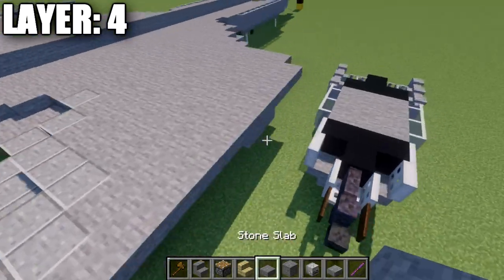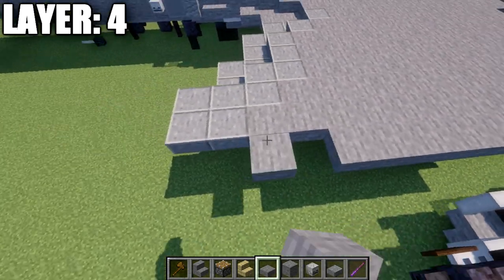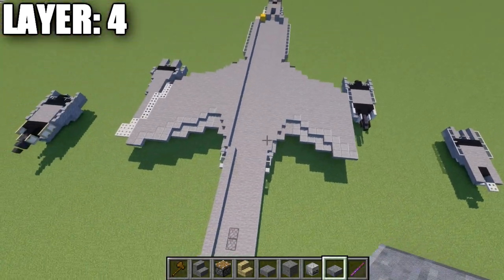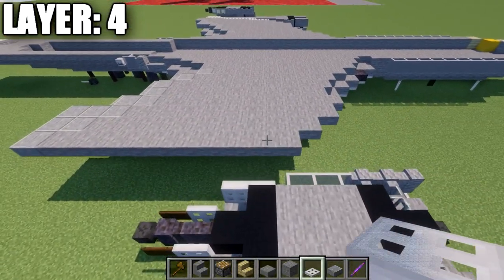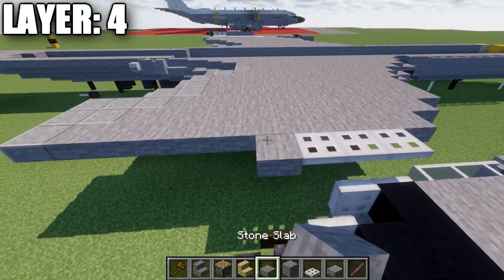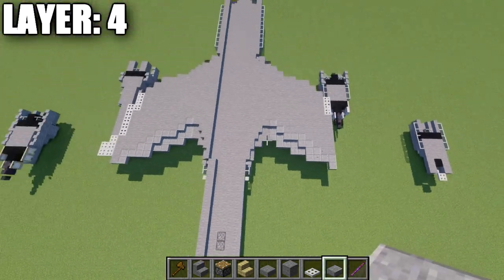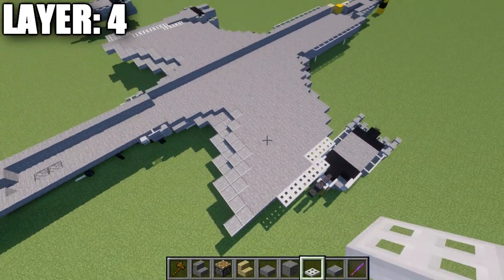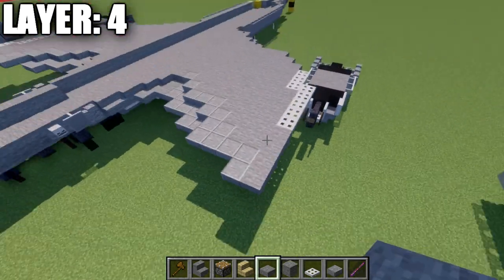Continuing on, place a stone top slab, then 9 stone top slabs back, and then a polished andesite top slab. Then place 3 iron trapdoors, followed by 6 stone top slabs back, and then 2 polished andesite top slabs. The next row is an iron trapdoor, then 5 stone top slabs back total, followed by 4 stone top slabs to finish it off.